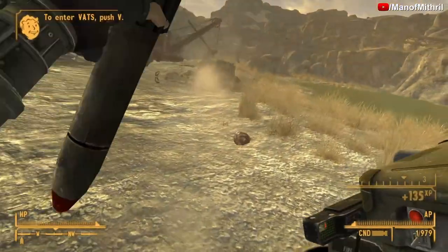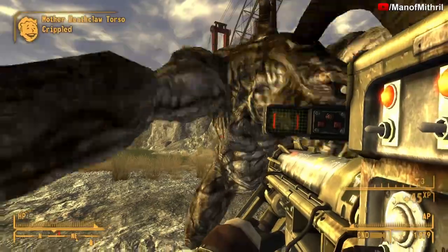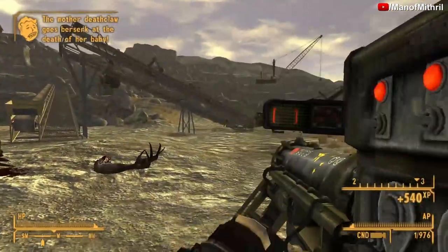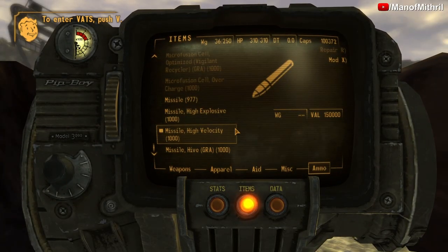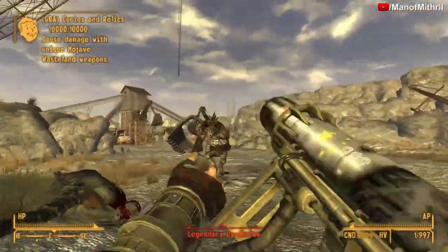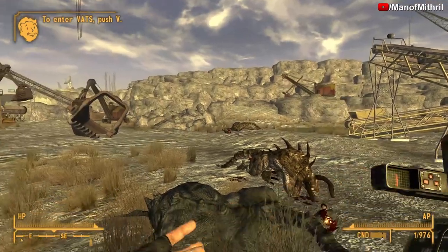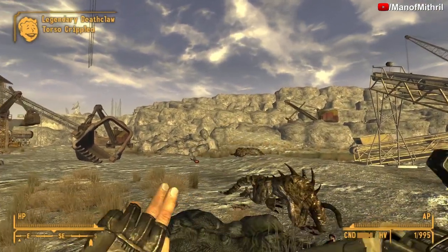Two shots — very nice. Let's spawn in the Legendary Deathclaw. These are the normal missiles — three shots, not bad. Are these the high-velocity ones? Yes, these are the high-velocity missiles. Basically what that means is they travel faster. Let me show that off — shoot that rock. Look how fast it got over there compared to a normal one. I was able to reload fully with the normal missiles while the high-velocity got there much faster.